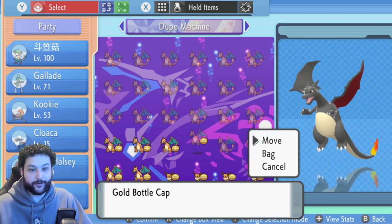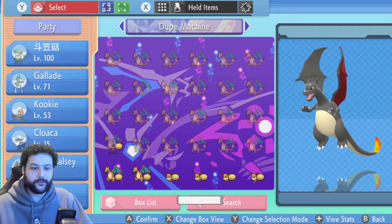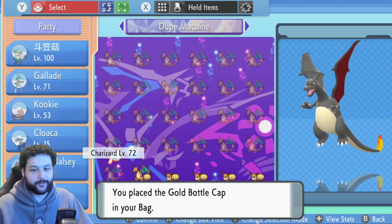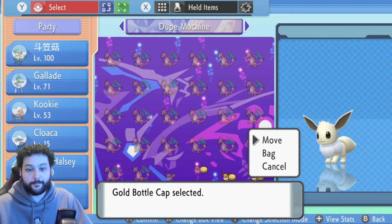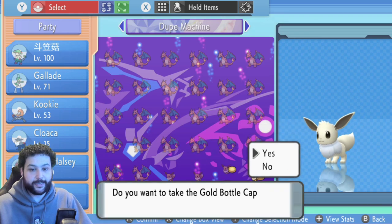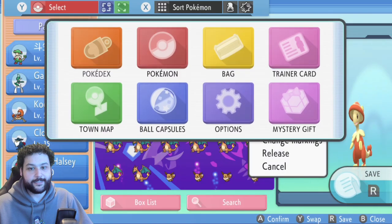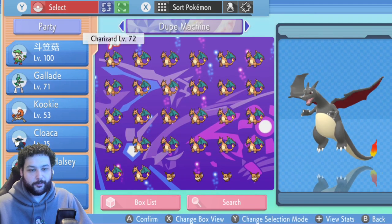A Pokémon box holds 30 Pokémon, so per box you can get 30 of an item very quickly. Items I recommend: any bottle cap (standard or golden), ability patches, nature mints, master balls, nuggets if you want money, fossils, or anything that can be held by a Pokémon. Now go back, back again, and back once more, then go down to Check Summary — that's very important because Check Summary makes this official. The Charizards are still holding the Golden Bottle Cap.